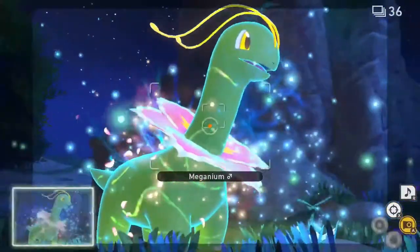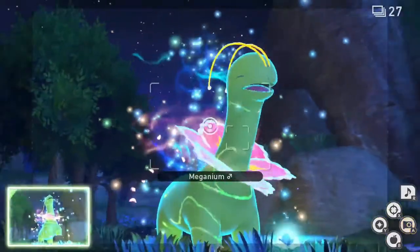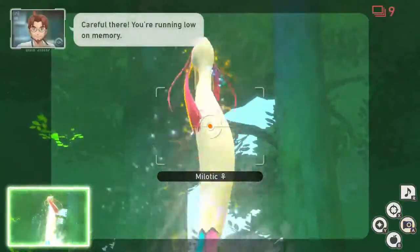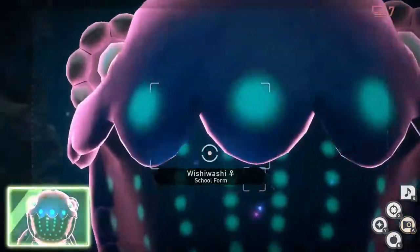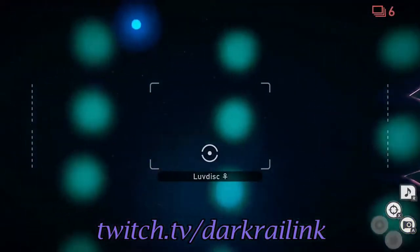Hello everyone and welcome! My name is Darkrylink and today I will be showing you how to get 1 to 4 Diamond Stars for Alamomola in the new Pokemon Snap. If you enjoyed this video, please subscribe to the channel and hit the notification bell for future videos, and come check me out on Twitch at twitch.tv/darkrylink. I'd be happy to see you there.